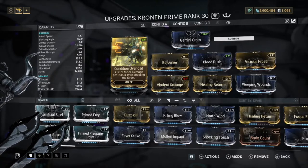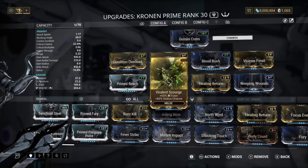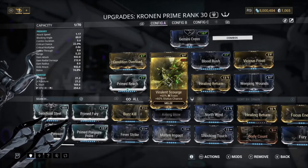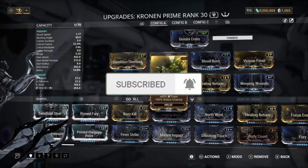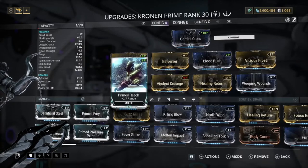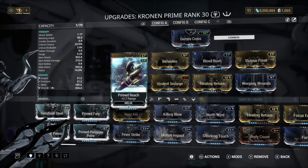Prime Reach is a must-have. If you have a Riven for this, I'd look for toxin, range, and maybe attack speed so you can replace those three mods with something else. That's the Kronen Prime Riven I'm trying to look for — if you get toxin, melee speed, and range, you can swap those mods out and put something else on instead.